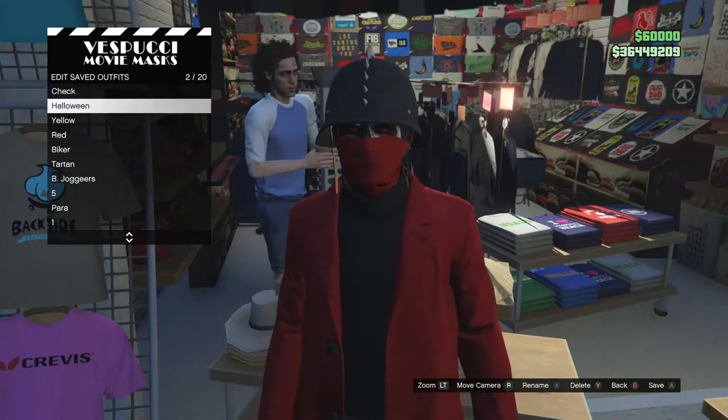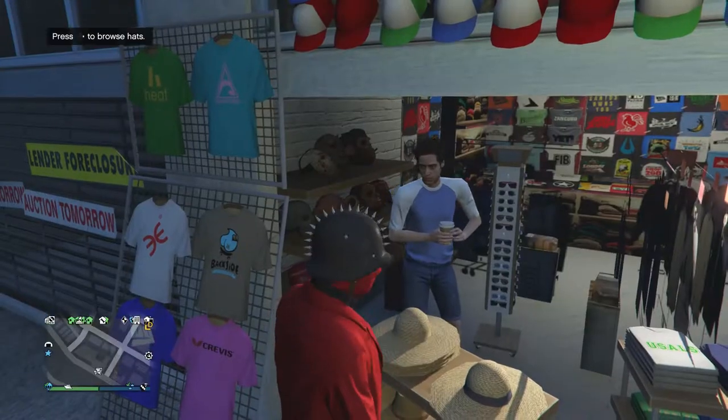After equipping the helmet, back out — this is what your outfit looks like when done. Save this outfit on whichever slot you want.